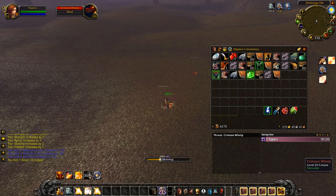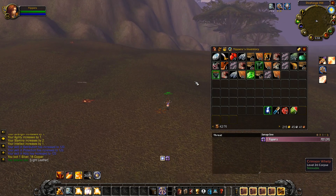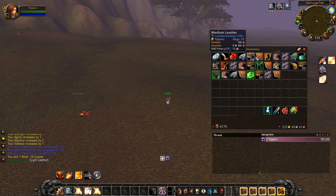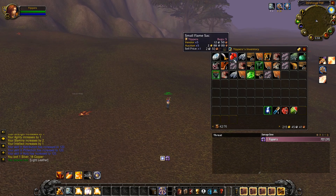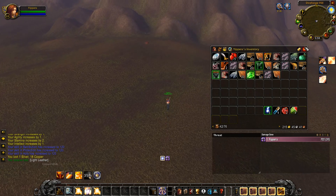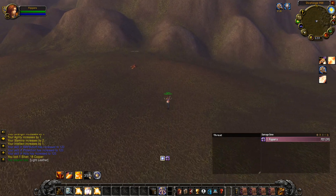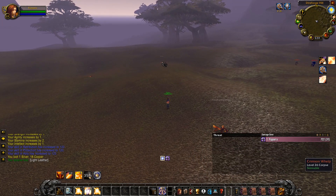As far as the gold for this level — not super great. We're looking at maybe 10 gold worth of things in inventory between the whelp scales and the leathers. We got a couple of greens and the small flame sacks will sell for a bit. That'll add up to about 10 gold for that level. Without skinning it would have been closer to 5 gold, so skinning is really leveling out how much money we're making.